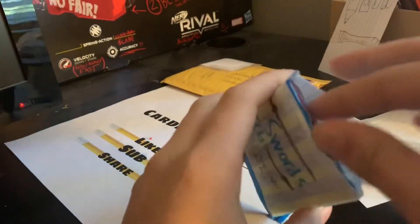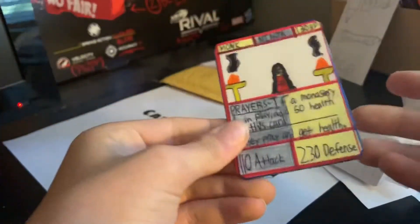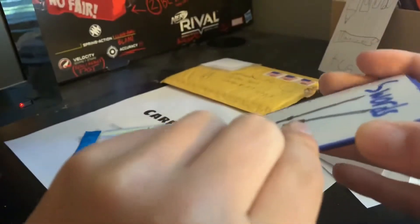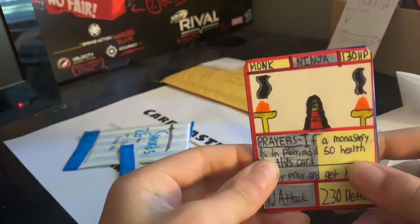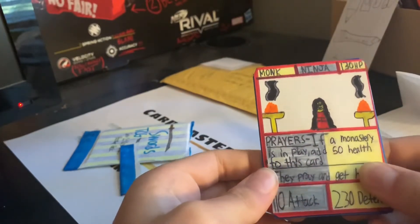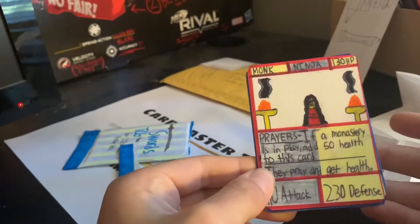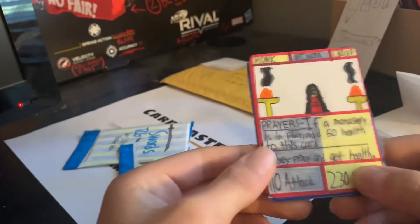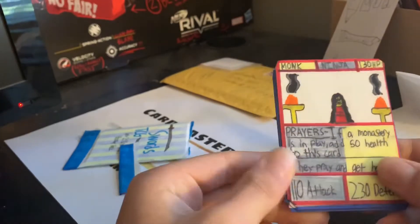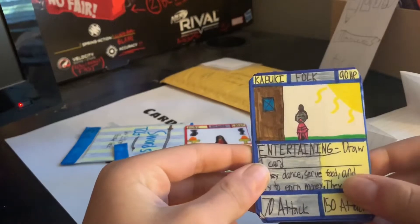Good rip from the top and we got the cards! There's a red outline already in the front — that's a rare. We got Monk Ninja: 130 HP, Prayers ability — if a monastery is in play, add 50 health to this card. 110 attack, 230 defense. This card's a rare and it's really good.